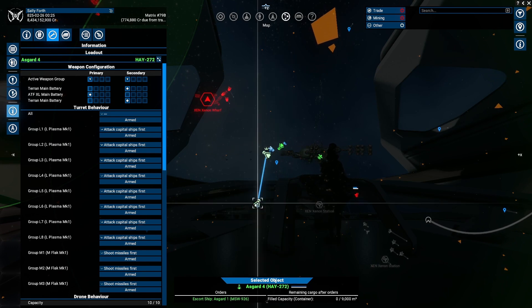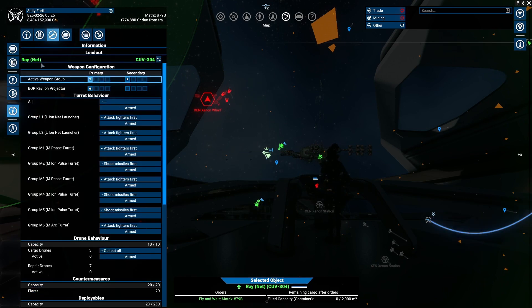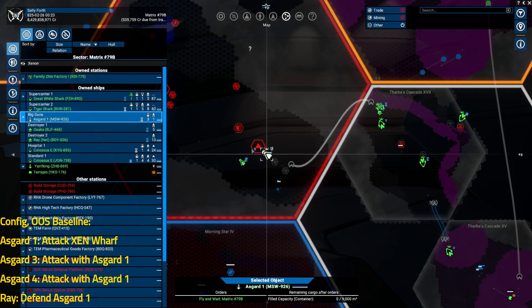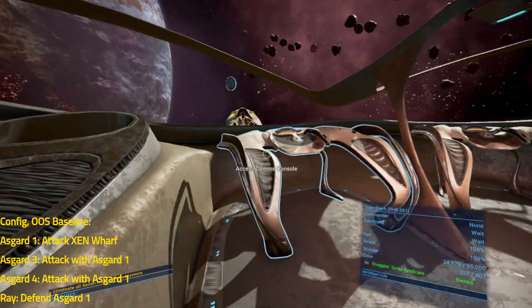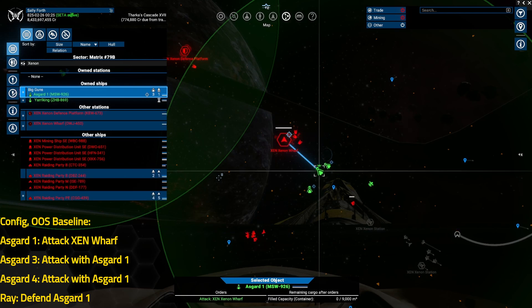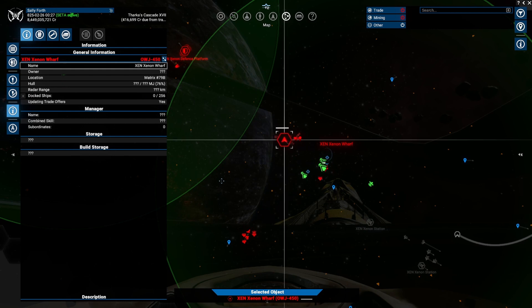Now I could have dropped the Ray for a more pure Asgard test, but Asgards in this configuration are phenomenally slow at clearing fighters. I do have some respect for my own time, so I kept the Ray in the fleet just to help the Asgards move unimpeded. The first target will be a Xenon Wharf. The first test run will be out of sector to set a baseline for future runs. All footage has been sped up, but any time I'm showing multiple clips simultaneously, they have been scaled so that the relative time they take in this video is the same as the relative time they took in the game.